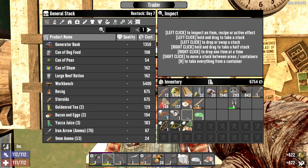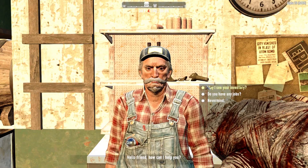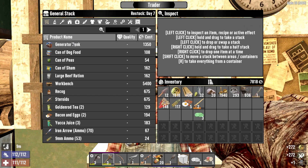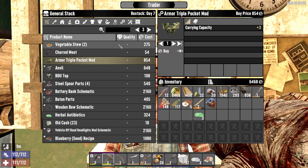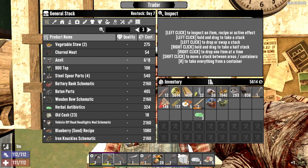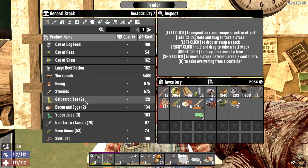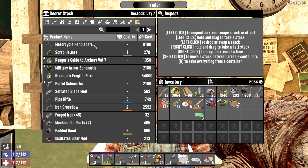Let's sell, sell, sell. I just sold one antibiotic — that was a mistake. This sells for 154, we repair it with some scrap iron, and it sells for 272 — well worth it. We're going to buy that generator bank straight away. A triple pocket mod — very nice! He's also got motorcycle handlebars and a workbench. The workbench is very tempting. I'm going to buy the triple pocket mod — that's going to help us right now.